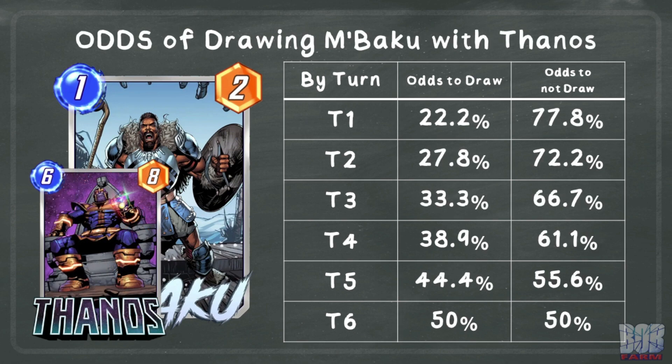A fun tweak to the calculations is M'Baku in a Thanos deck, which beefs up the size of the deck by adding 6 Infinity Stones. Now these numbers aren't quite accurate, as the stones draw cards, increasing the likelihood you end up drawing M'Baku. Even ignoring that, the odds are still not great.